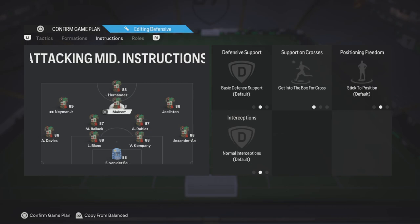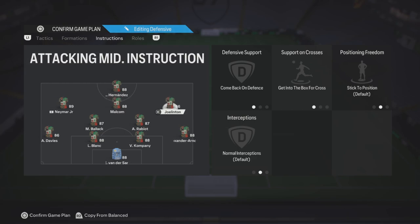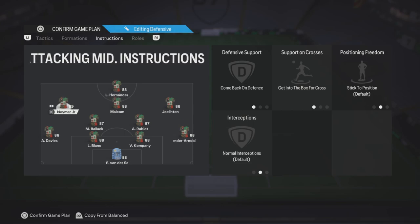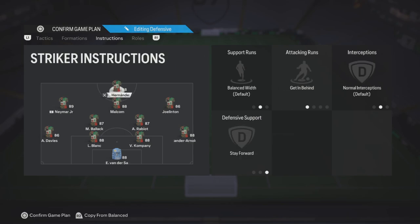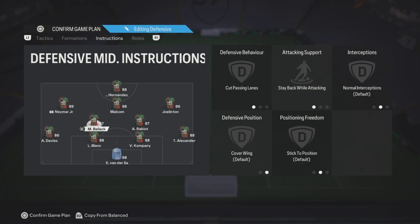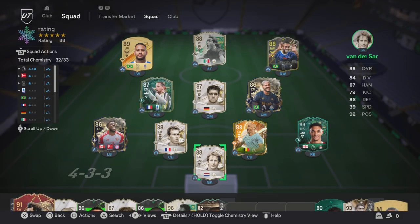The two CDMs are gonna be cut passing lanes and stay back while attacking — both of them. For the custom tactics on the middle CAM, we're gonna put get into the box for cross — very important so he gets into the box for crosses. Come back on defense, get into the box for cross. Daymar is gonna be on come back on defense, get into the box for cross — same for everyone on support for crosses. Hernandez is gonna be getting behind, stay forward.